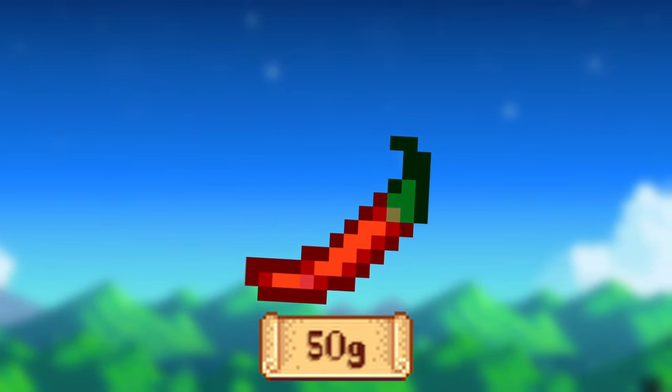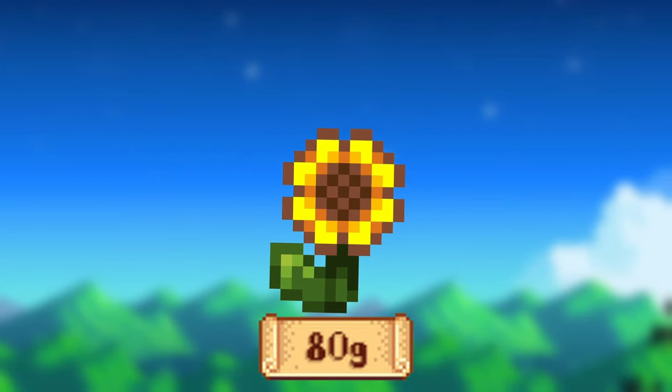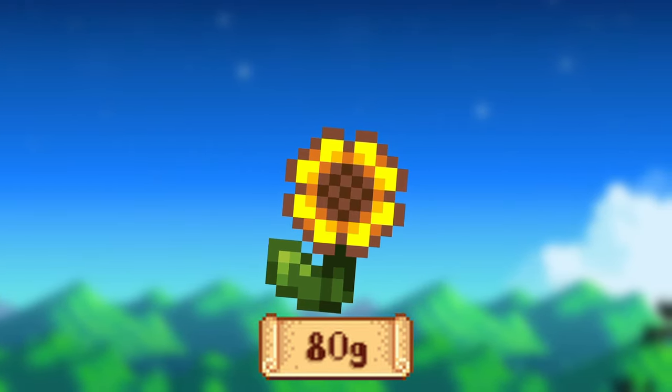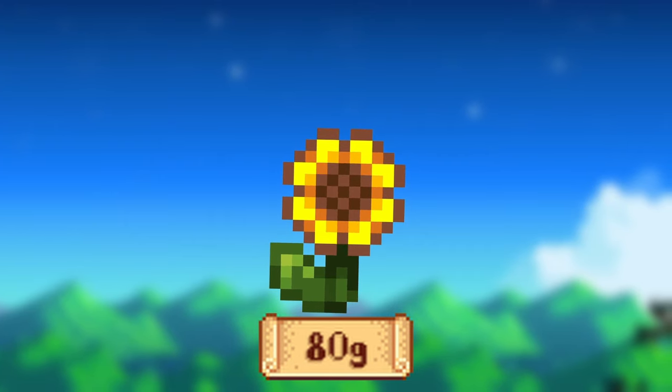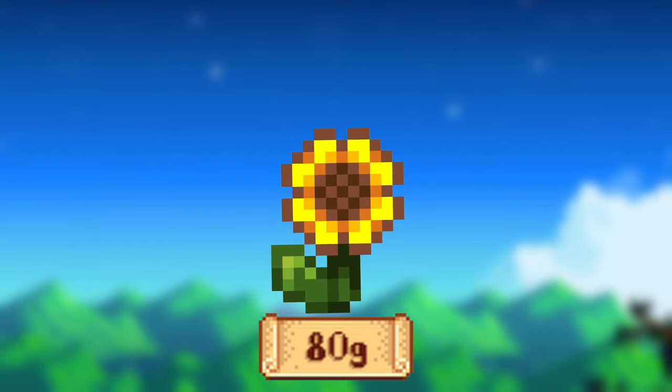Hot peppers take 5 days to grow and 3 days to regrow. Tomatoes take 11 days to grow and 4 days to regrow. Sunflowers take 8 days to grow and sell for 80g. Sunflowers also have a chance of harvesting extra seeds, meaning that despite the price of sunflower seeds, after a few harvests the sunflowers will pay for themselves.